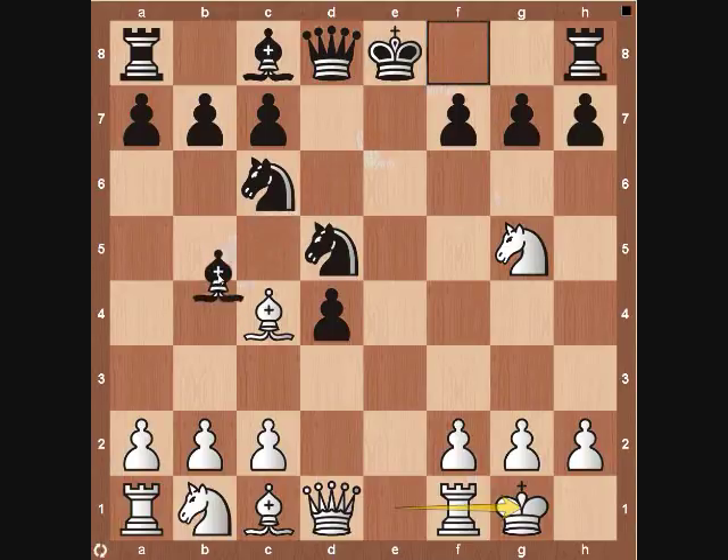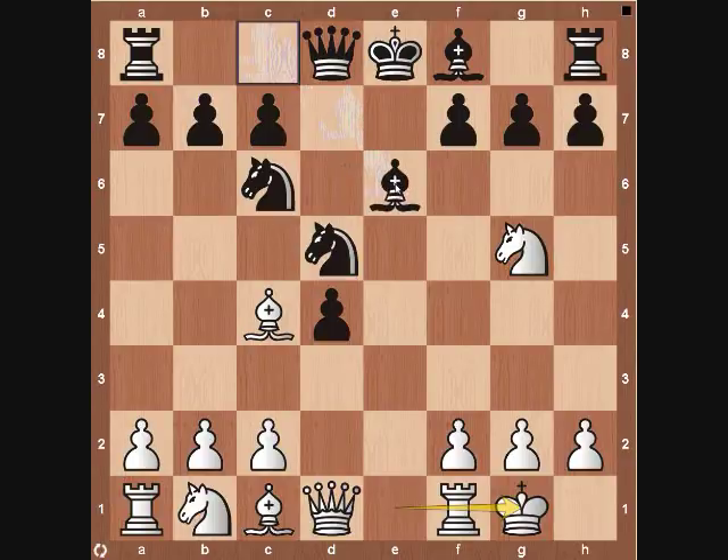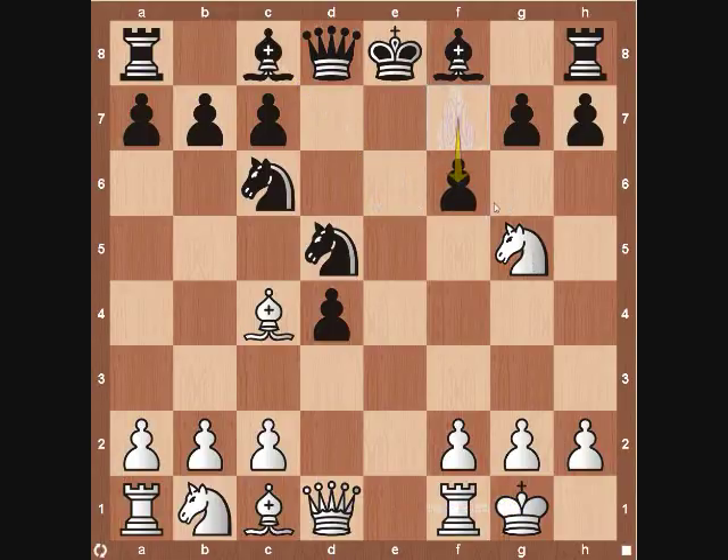The four variations we're going to go over are: first, bishop to b4 — a simple development move, trying to get the dark-square bishop involved. Second, bishop to e7 — trying to block the rook coming to e1 with tempo, checking the king on e8. Third, bishop to e6 — trying to hold down on this f7 square, which is a huge weakness for black early on. And fourth, pawn to f6 — trying to attack the knight on g5.